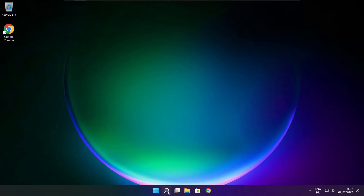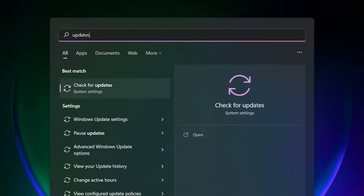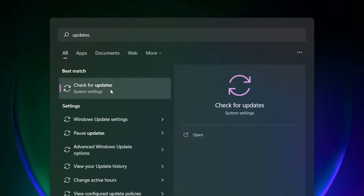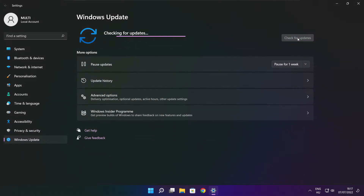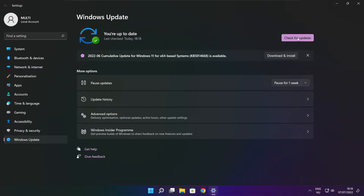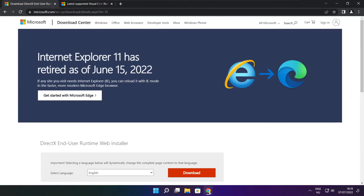Play the game. If that didn't work, click the search bar and type Update. Click Check for Updates.